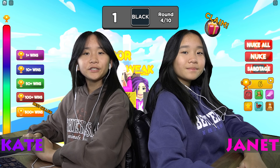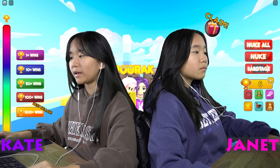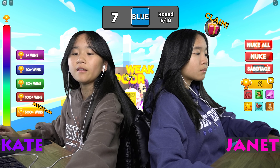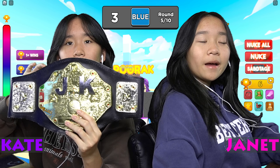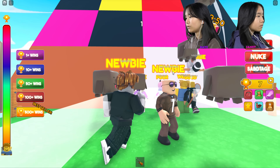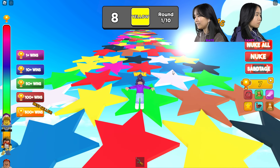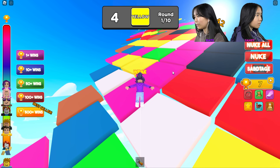Hey guys, it's Kate and Janet, welcome back to the channel! We're playing Color Jump Race, which is kind of like Color Block Race except you have to go up a hill. Today we're doing a challenge: whoever places highest on the leaderboard each round gets a point, and whoever has the most points at the end gets the 'Check It With Champion' bow. We'll be doing little challenges each round to make it more difficult. For the first round, we just go up normally.